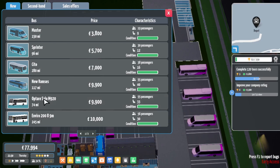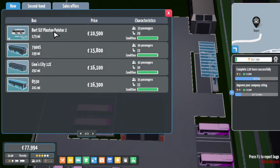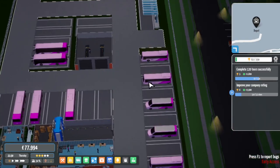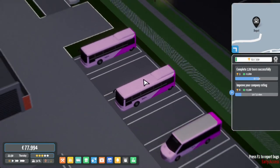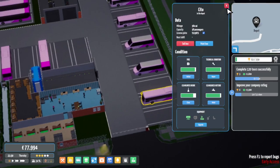We have Optare Solos - the Optare Solo M920 is the only length in the game but we'll be imaginative. We have two lengths from Vario 200: the 8.9 and a 10.8 meter which we need to unlock. And there's a Plaxton Pointer 2 - we can have Darts! So we're going to still use CTOs to represent the Solo SR for now because there isn't a Solo SR mod yet. If someone wants to work on that, brilliant.